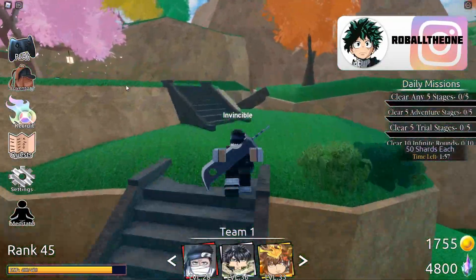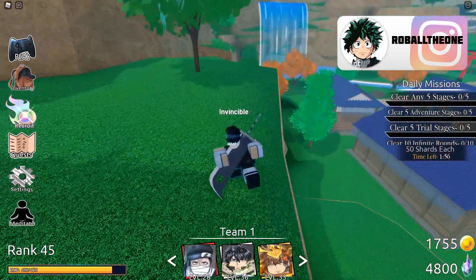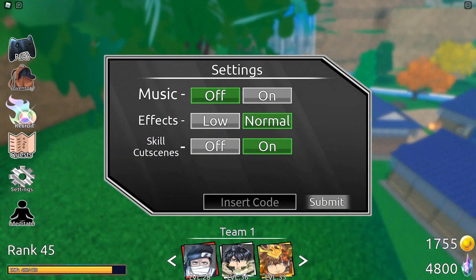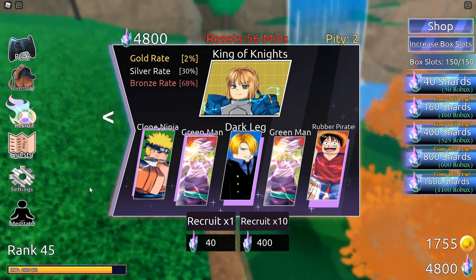To get started in the game, you're going to load up with your starter character and you're going to have some shards, which is our in-game currency. If you want to use a code, the first code on release is going to be 'sorry for delay' — the word 'sorry' then 'for delay.' Make sure to use that, and I'll probably post another release code in the comment section.